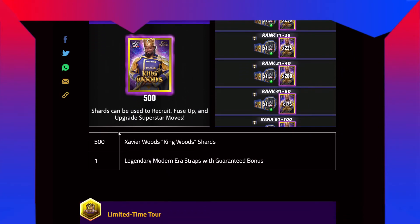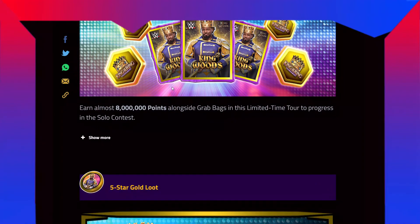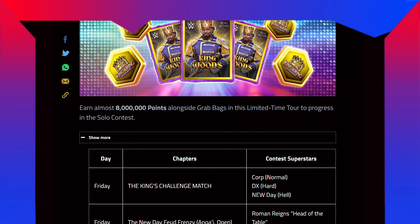Top 200 leaderboard rewards: 500 Xavier Woods King Woods shards — or up to 500 King Woods shards — and 1 legendary modern industrial strap with guaranteed bonus.